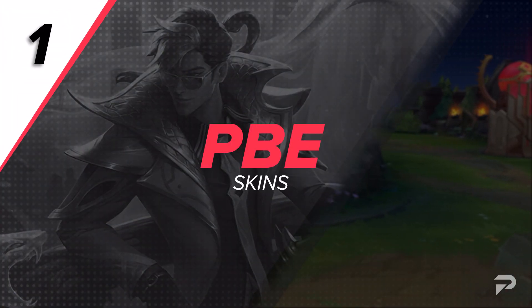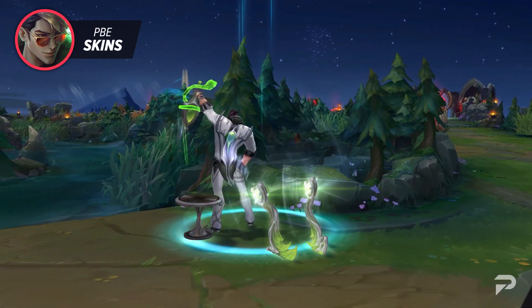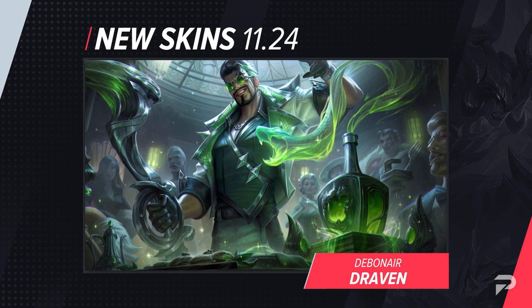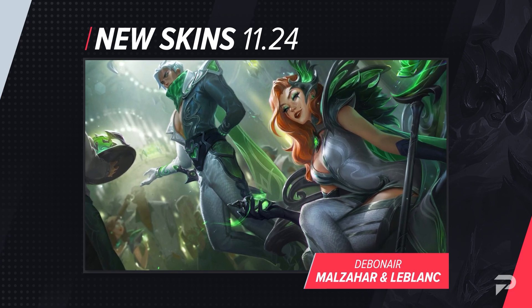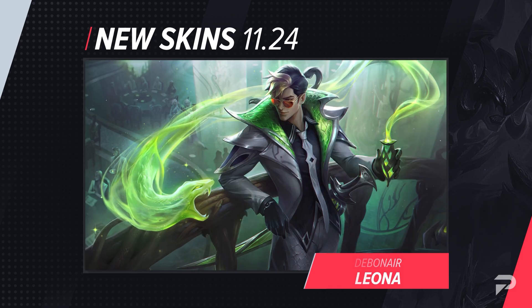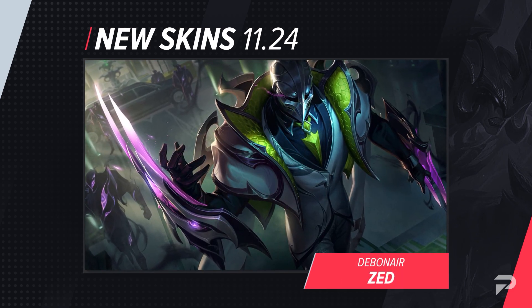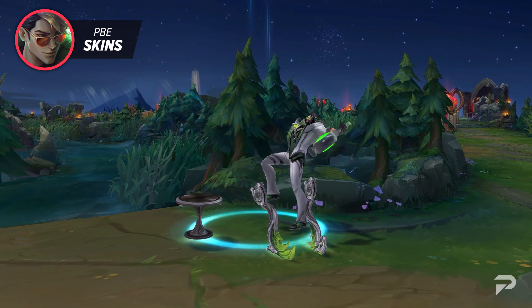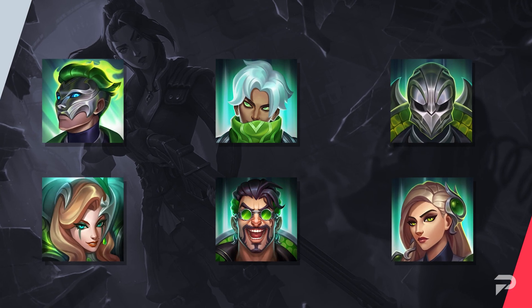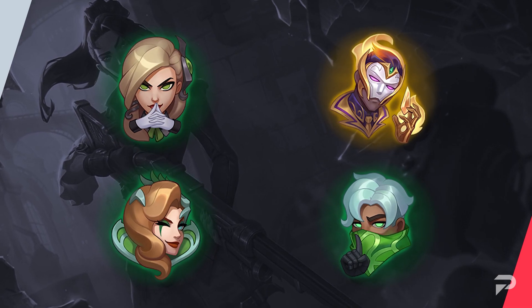We can't start a weekly news update without first covering the new skins. Starting us off strong, we've got seven new skins being added to the Debonair skin line. These include Brand, Draven, LeBlanc, Leona, Malzahar, and Master Yi. Each of these skins features a high-class, well-dressed champion in white and smoky green highlights. Each of these skins will be released with around nine beautiful chromas, new models and textures, visual effects, sound effects, and a new recall animation. With nearly all of them coming out at 1350 RP, you'll get a nice bang for your buck. Each champion will also get a matching icon, and they're introducing a few new emotes and a ward skin.